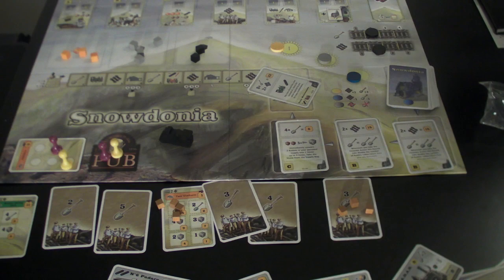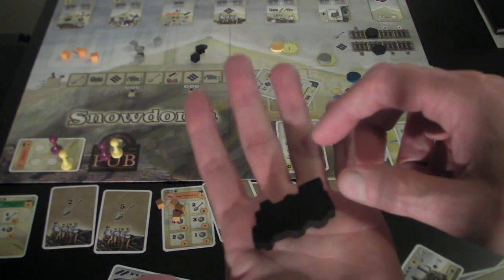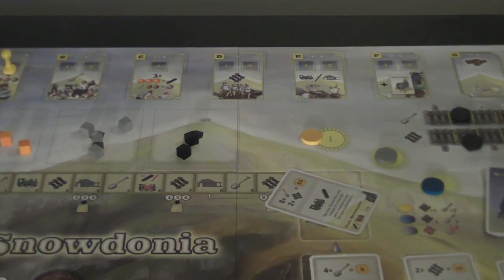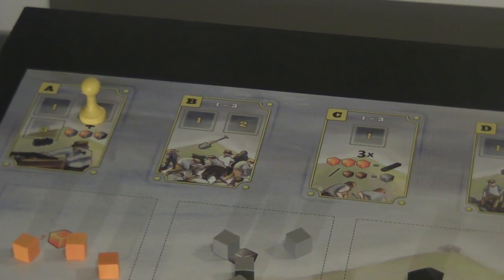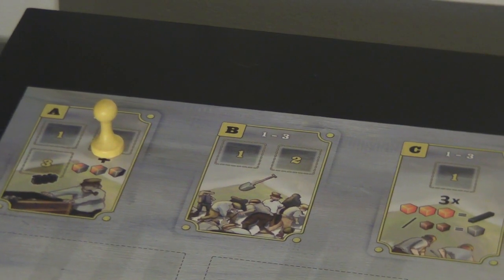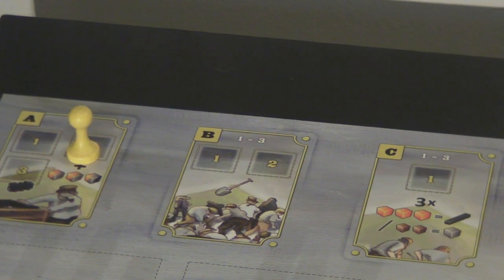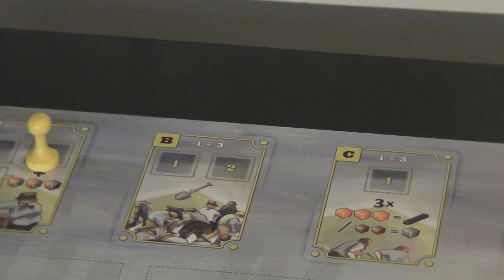Depending on who goes first — drawn randomly — that player gets the train token and places one of their workers on the action spots at the top of the board. Each spot does something different. The far-left spot lets you either take the first player marker and pick up three cubes: either three iron, three stone, two iron and one coal, one iron and two stone, or any combination — though you can never take more than one coal.